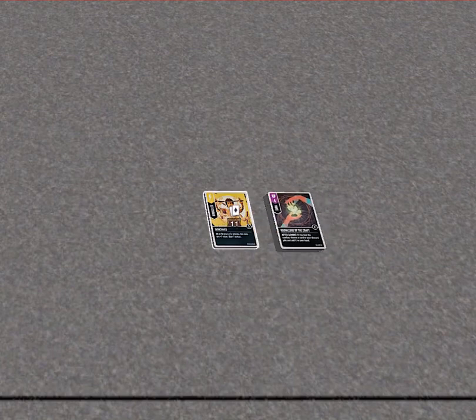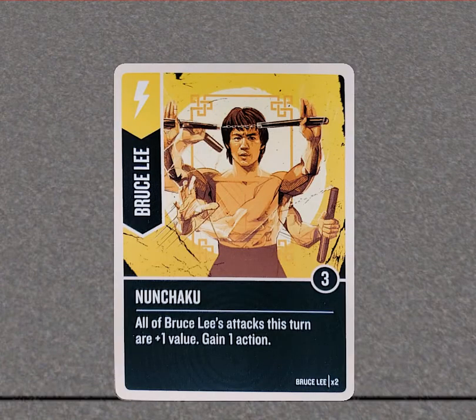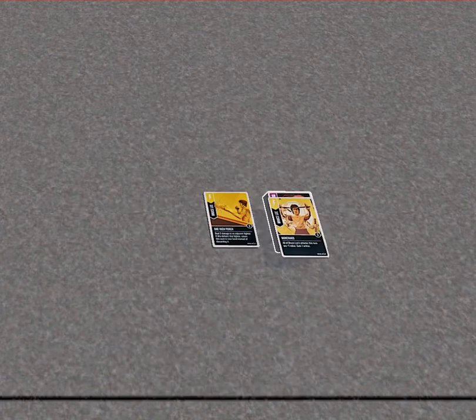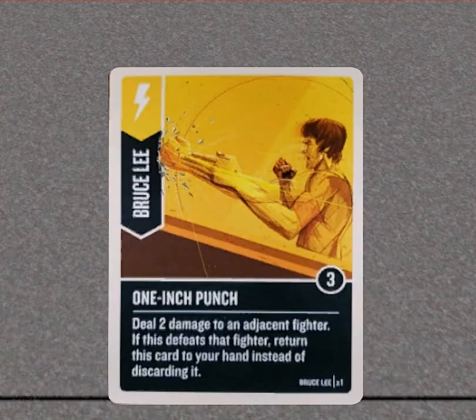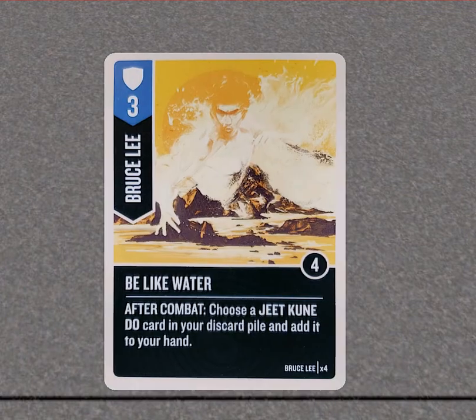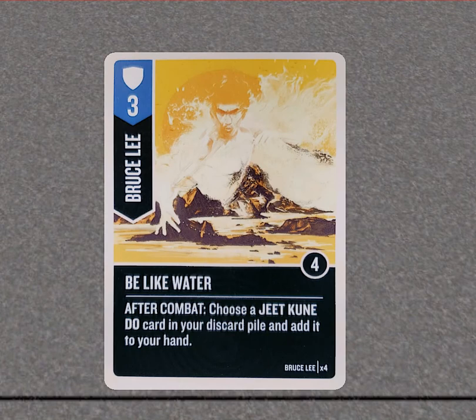Bruce Lee — all his attacks are plus one value, gain one action. That's pretty sweet because he can play both of these or he can choose to play one and then another depending on what cards he gets in hand. Then there's 'Deal two damage to an adjacent fighter — if this defeats that fighter, return this card to your hand instead.' That's really good because he doesn't have any sidekicks, so this is his sidekick killer card. 'Be Like Water' helps him choose his Jeet Kune Do cards from his discard pile, add them to his hand, and those set off his combos.